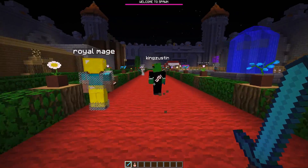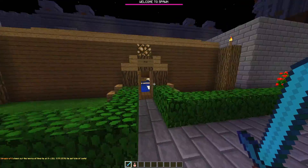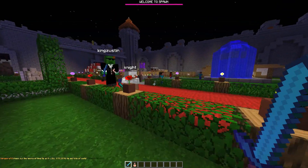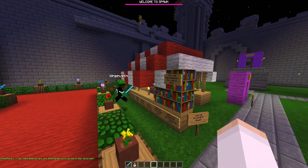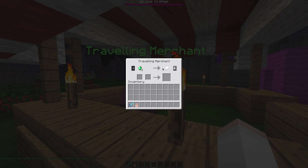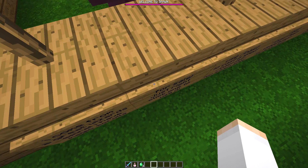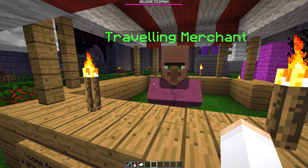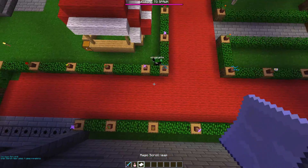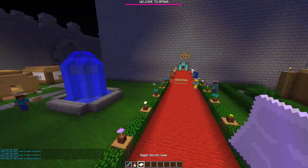We've got a cool plugin where you can make your own NPC villager shops. So you can have NPC villager trades. Over here at the traveling merchant, every once in a while the trades change. Right now there's like free magic spells and he sells magical scrolls. Here's emeralds — buy one and you can try it out. The leap spell — you right-click and it works! That's actually cool. And there's four uses remaining. That's awesome.